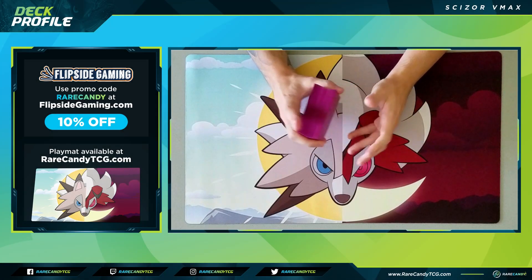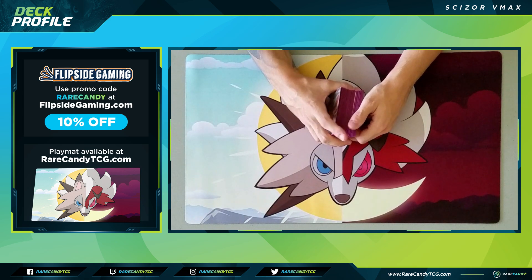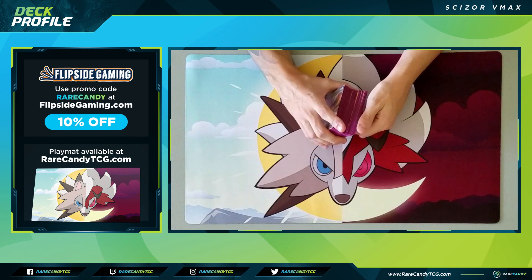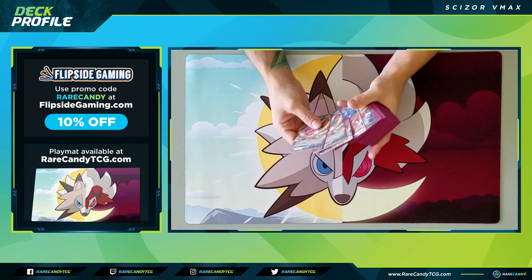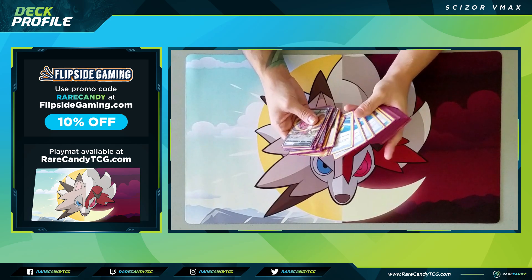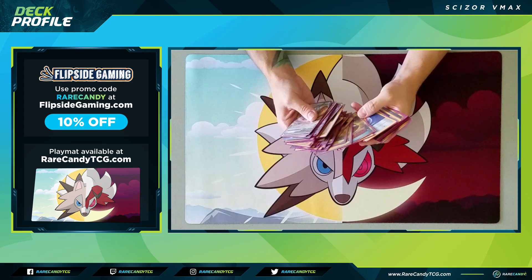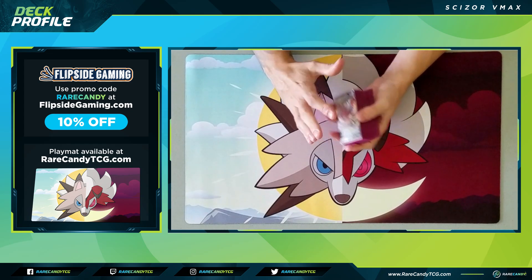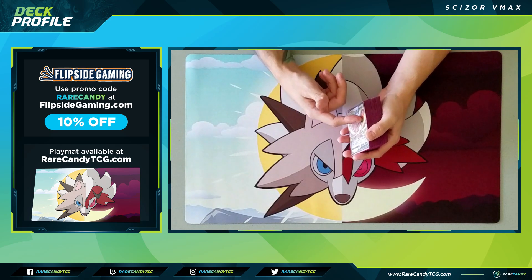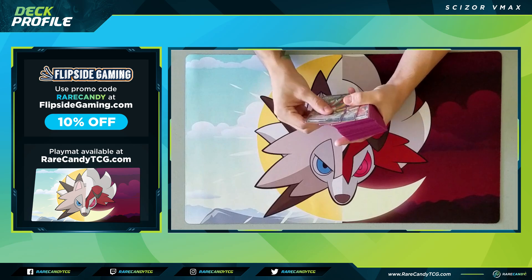Welcome back everyone, it's Eric from Rare Candy. Today we're back with another Darkness Ablaze deck profile for the post-rotation format. We're going to be taking a look at Scizor VMAX, one of the more underrated or slept-on VMAXes in this set. This is kind of a toolbox deck with a heavy emphasis on Scizor and a bunch of healing and tanking options to survive hits with our big sturdy metal Pokemon. Check back soon for matches uploaded with this deck — I'll have a link in the description when those go live.